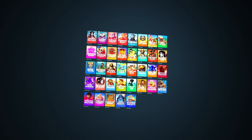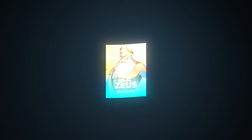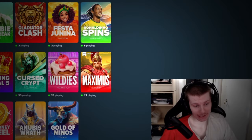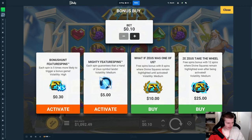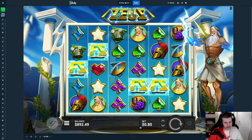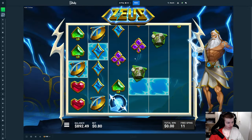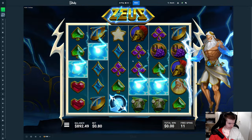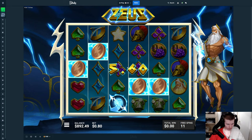We're back on Stake and I want to be trying a brand new release which is a slot called Suit, which is basically just a reskin of Lebambi. Anyway, let's get right into it. My idea is that I'm going to be doing super bonuses — I'll do the super buys, we'll do like $200 ones. These are kind of lengthy anyway, so it's no problem. It's probably going to be a good video.